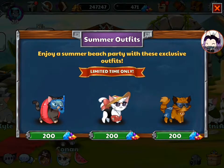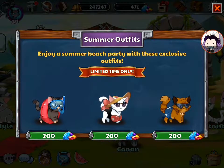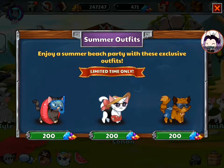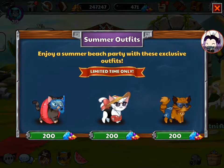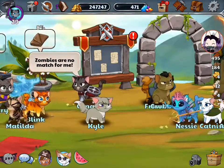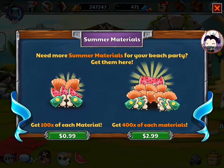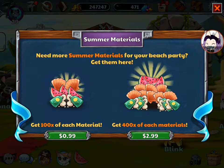It is actually the same button on the bottom. 'Enjoy a summer beach party with these exclusive outfits.' You can have these exclusive outfits for the kitties for 200 gems each. I do wonder if by unlocking these outfits for them, that means you also unlock them for your guild leader, because it was 200 gems as well. I will try this out later, probably as soon as I can confirm whether it does affect our party leader.